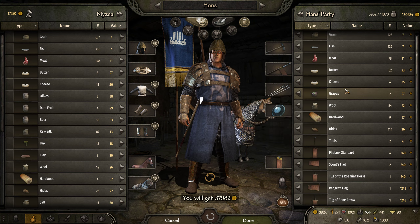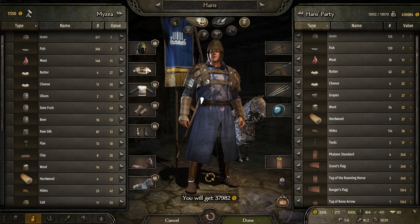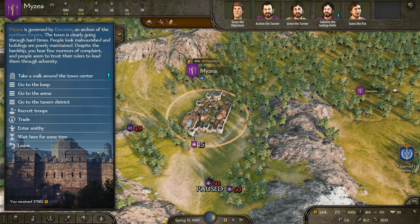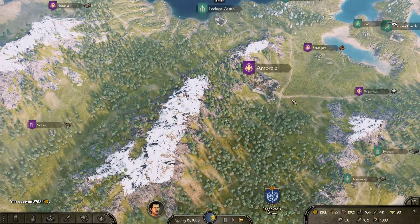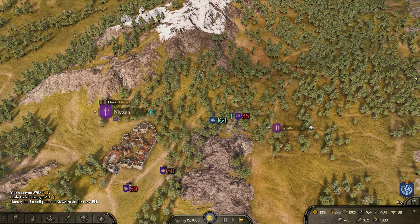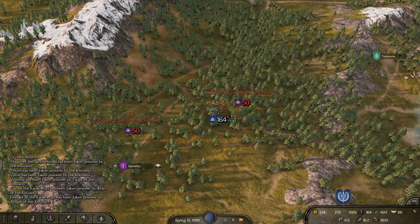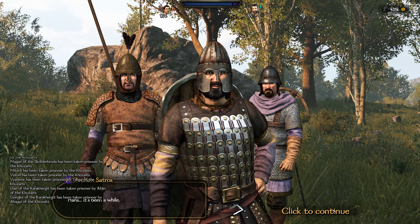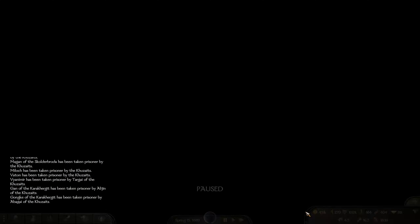That's 37,000 dinars and we're almost at the stage where I can actually get — I remember fighting you earlier, bud, and taking you earlier. Wait, can we catch him? Yeah — why can we catch him with so few troops? We're at war, so I'll take you for the second time.